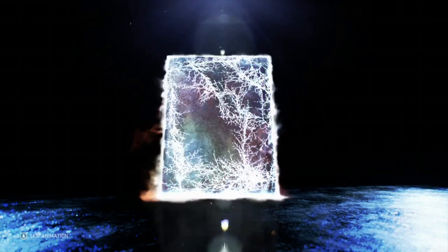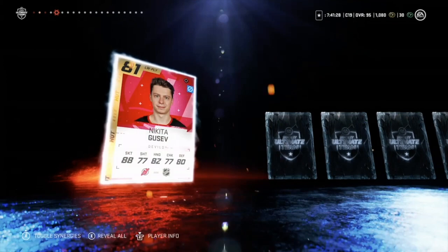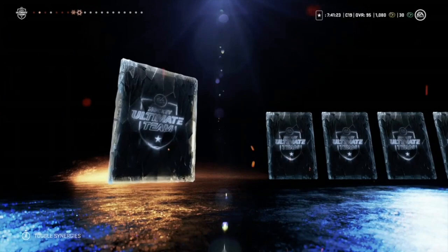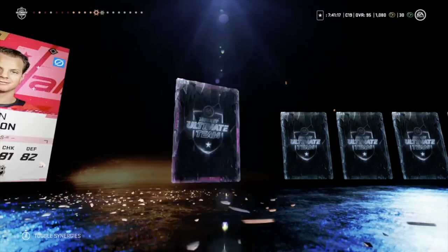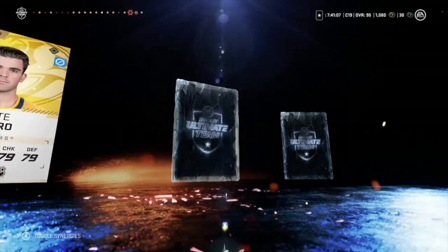Second ultimate pack: Johnny Gaudreau, Klingberg — oh my gosh, an icon! Matt Niskanen, Perron, Brock Besser, Nylander, Huntqvist, Phil Kessel, Carlson, Sidney Crosby, Jordan Staal, Matt Dumba, Kovalchuk.